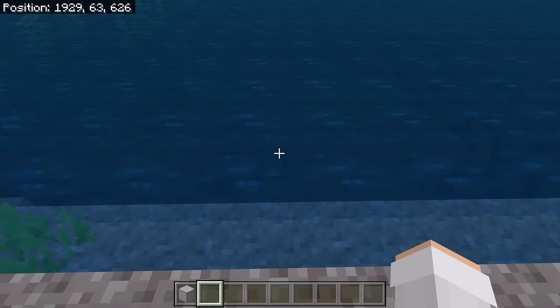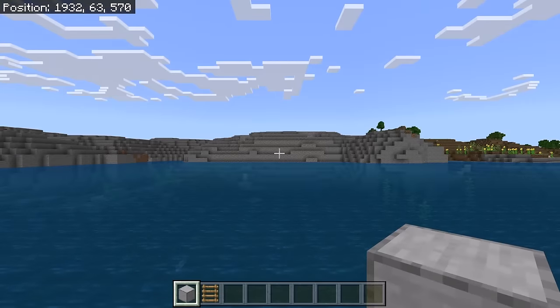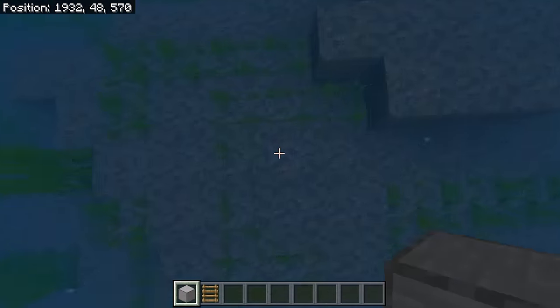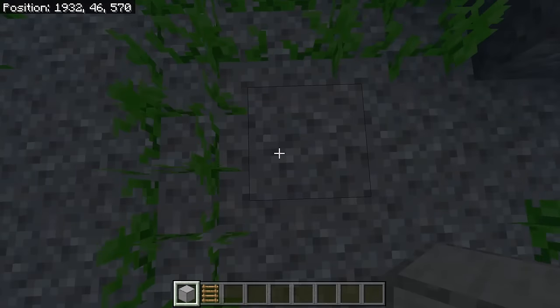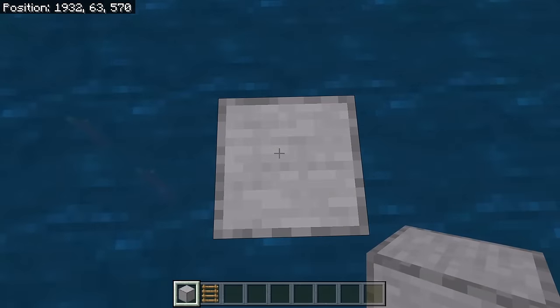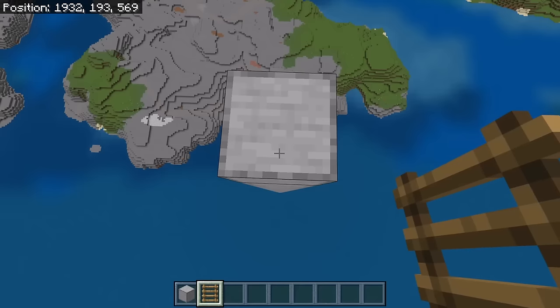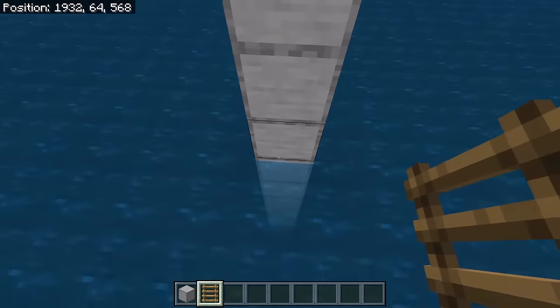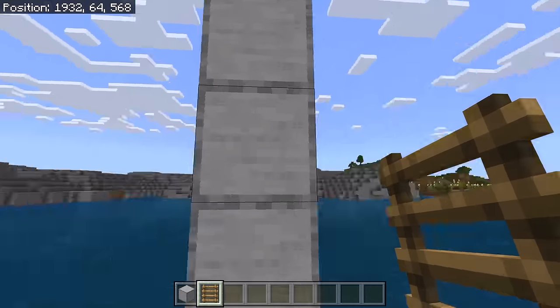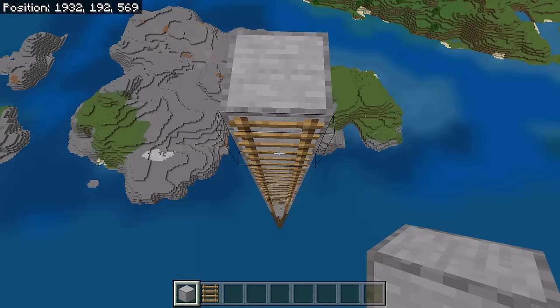The first step is to go to an ocean. Once you're at an ocean, go at least 50 blocks away from any land. Once you're at least 50 blocks away from any land, go down to the ocean floor. Then place solid blocks from the ocean floor to the ocean surface. The next step is to build up 130 blocks. After you're done building up 130 blocks, go back down to the bottom. Then place ladders from here all the way to the top of the pillar. These ladders will allow you to easily access the farm.